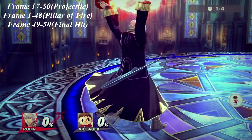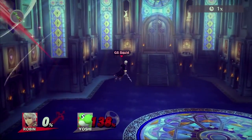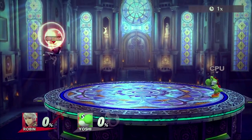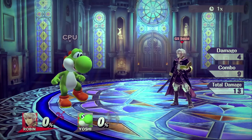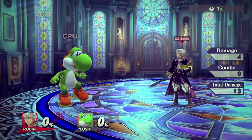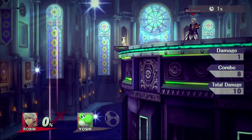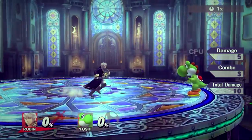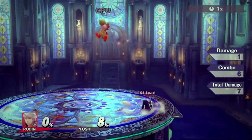Arc fire is an amazing edge guarding and ledge trapping tool. When placed at the ledge, it can cover many options, including staying on the ledge and waiting for the fire to stop. It can be B-reversed either direction, allowing you to approach or retreat with arc fire. The only setup that leads into arc fire is from arc thunder, and it only works based on your opponent's relative position to where they got hit by the arc thunder. It only works at low percents — roughly 0-30% — and they can fall out of or air dodge out of the arc fire. After the last hit of arc fire, you can follow up with any attack that suits the moment. Arc fire also does not true combo into its last hit and can be SDI'd out of pretty easily.